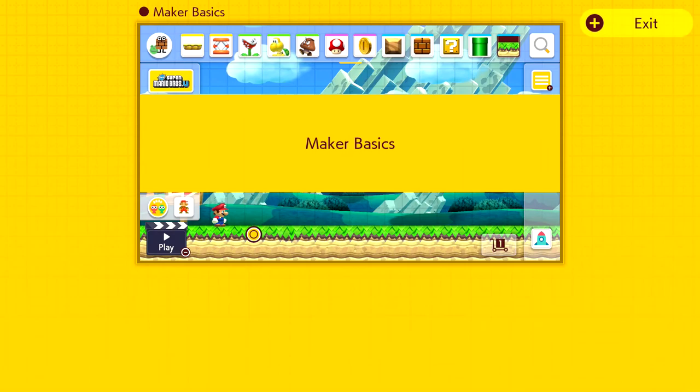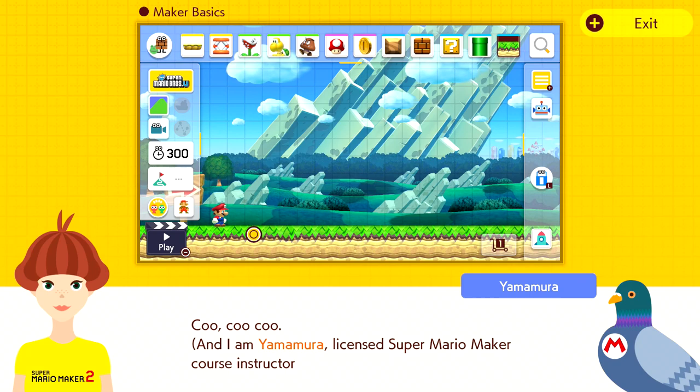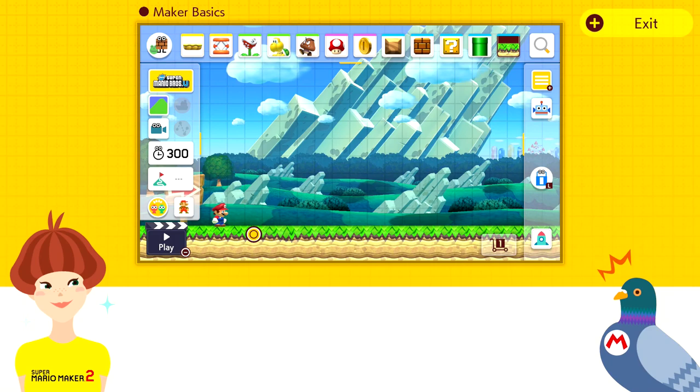So this is Nina — she has a Mario Maker 2 shirt. And introducing Yamamura, licensed Super Mario Maker course instructor and semi-retired homing pigeon. He says his favorite foods are edamame and fried chicken. Nina keeps getting his name wrong, calling him Kawamura, and Yamamura corrects her: it's Yamamura. Now, let's begin.